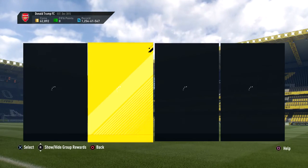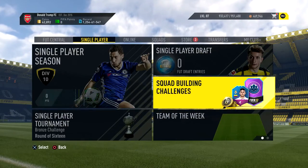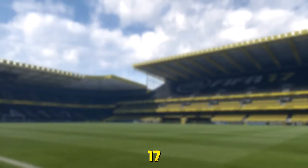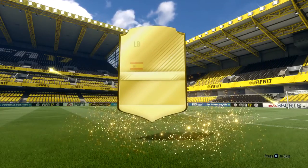That is the Harry Kane SBC. You only need a Spurs inform — I believe that's the only expensive part of it. I'll be using Harry Kane in my weekend league team 100%, his stats are absolutely insane. Let's get into these packs and hopefully pack someone good.